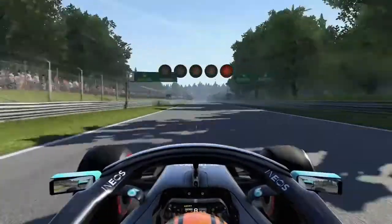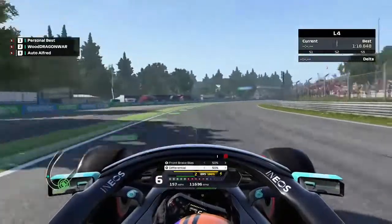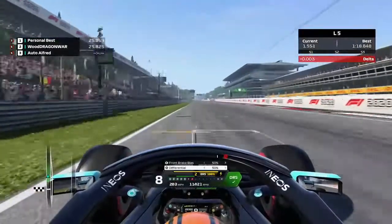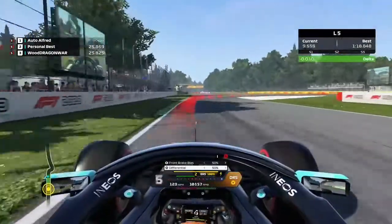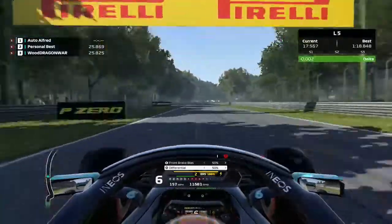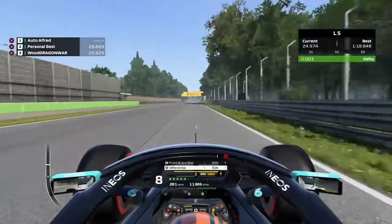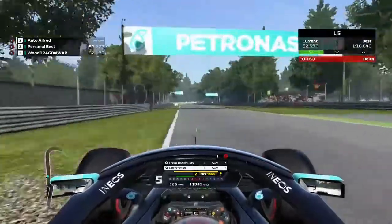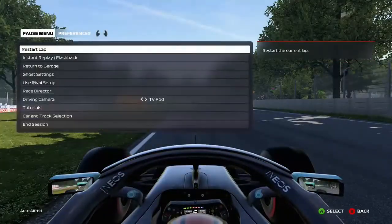Here's my second attempt, nice and smooth around Parabolica. As you can see, we actually confused the game by going a bit too close to the pit lane, and the game thought we were actually going to go inside the pit lane. Turn 1 good, turn 2 also good. We're up by a few thousandths of a second through turns 3 and 4. I braked a little bit too late, but I didn't want to give up until I went off the track too much and the lap was invalidated.